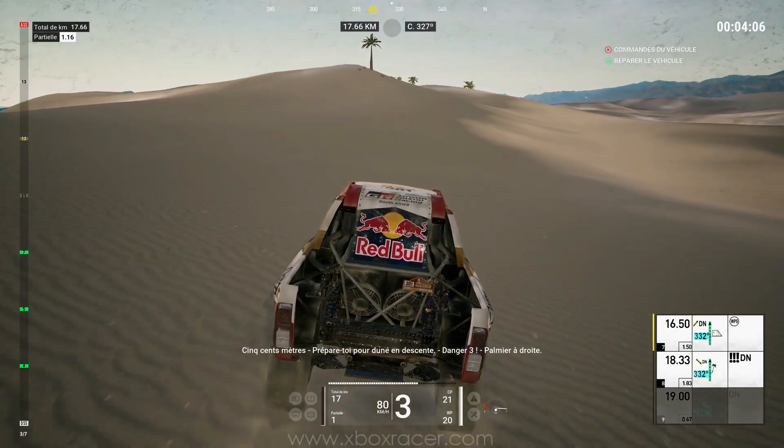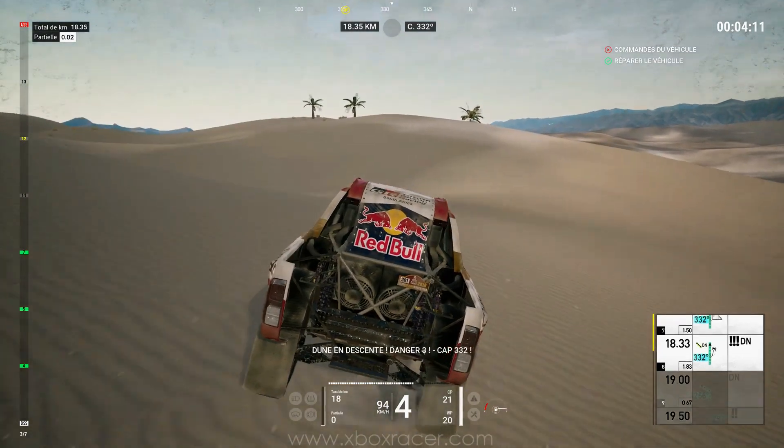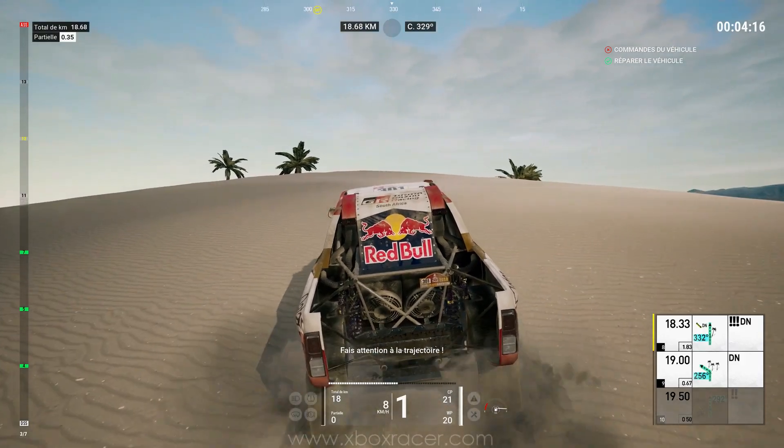500 — prepare for downhill dune, danger 3, palm tree on the right side. Downhill dune, danger 3, cap 332. Pay attention to the cap heading.